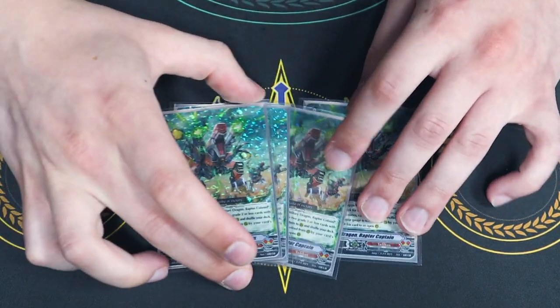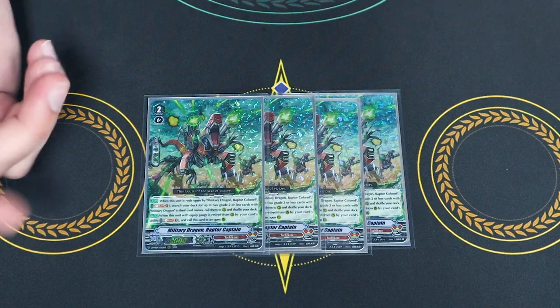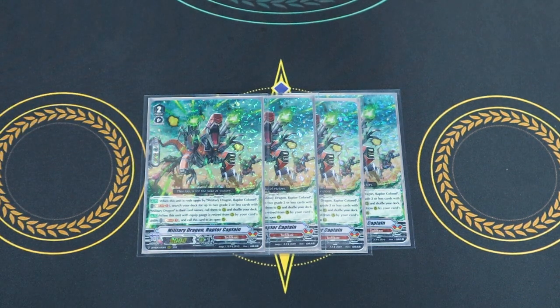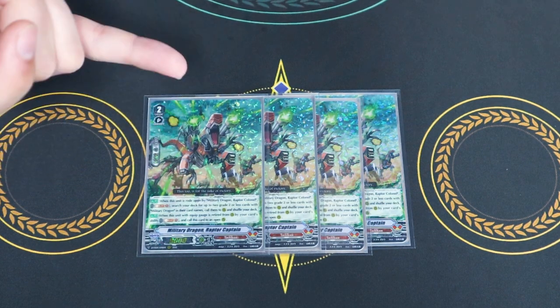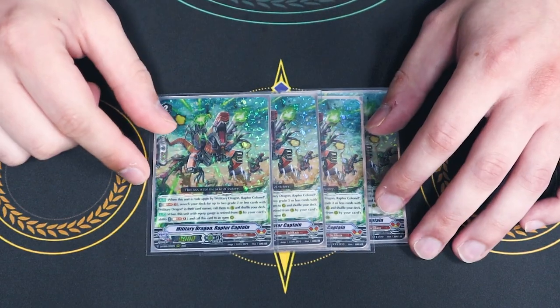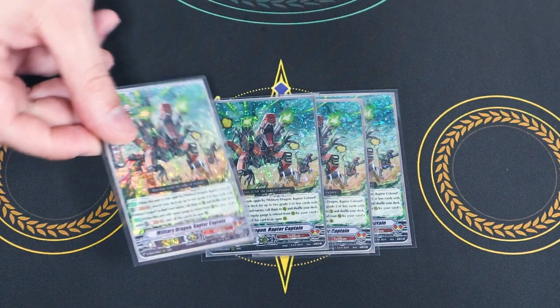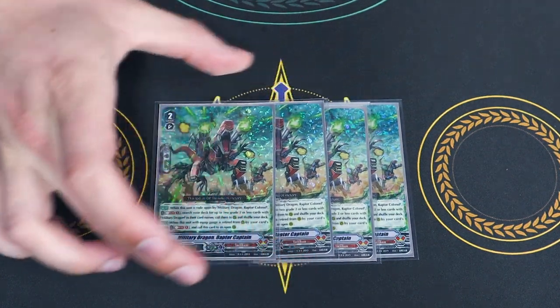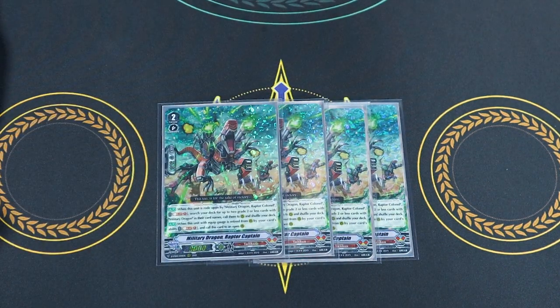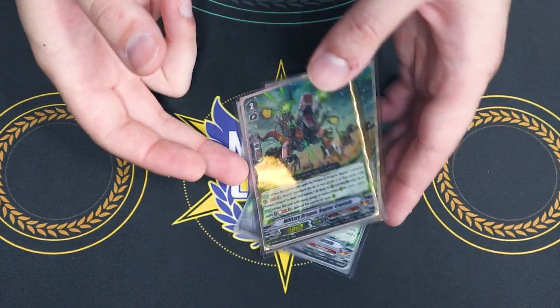Now going into the grade 2s — 4 copies of the Captain. When it's ridden upon by Kernel, you can soul blast 1 and search your deck for 2 military dragons — grade 2 or less, so the Captain or the Sergeant. It helps you build a board, but you have to ride Kernel on top of it and soul blast. The second skill, which is really good — when it dies, if you have a gauge on it, you can call this back. So it's just a free call, which is really nice. It's a Raptor card, so you want to play a playset of it.